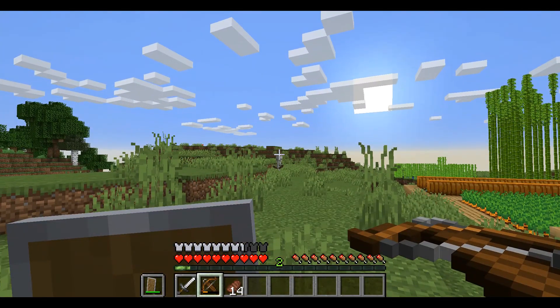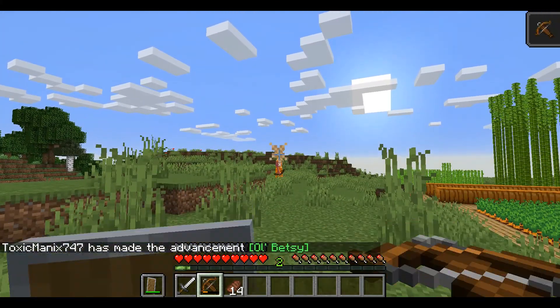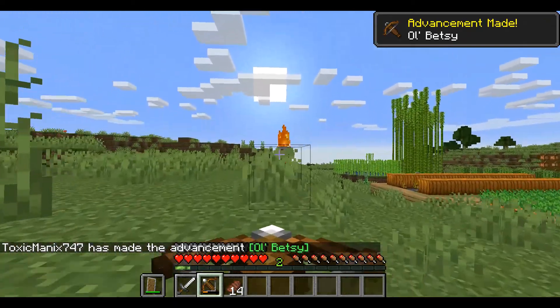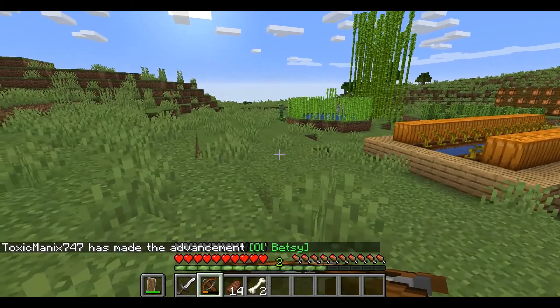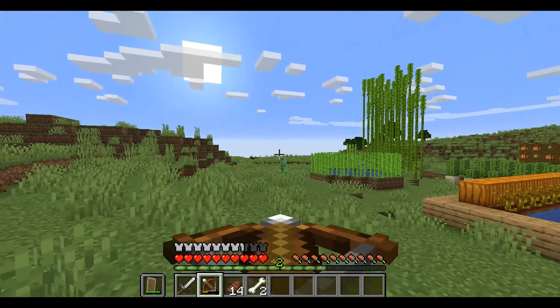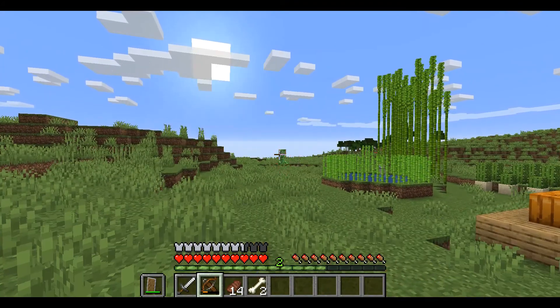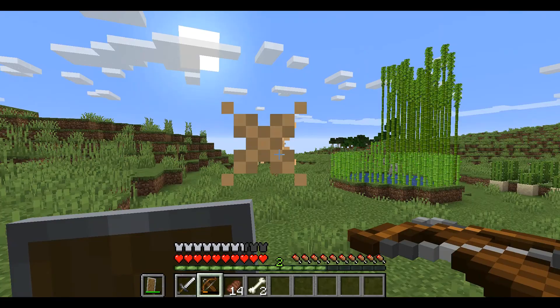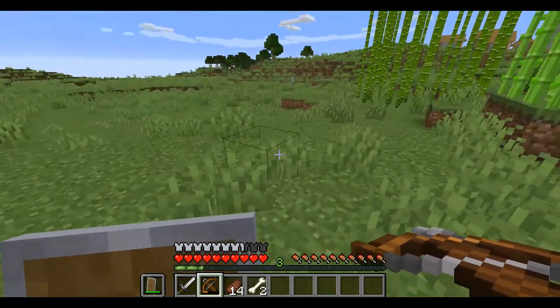Oh, I've got a zombie head! I'm lagging. Did we hit him? Yes, we're hitting him. Oh, I've got a parrot. Do you need some help? Nope, got him. But there's a creeper — we could get a creeper head, actually. Let's grab a creeper head. No creeper head.